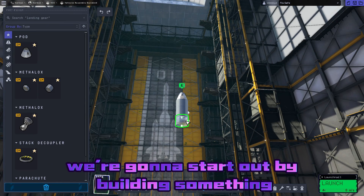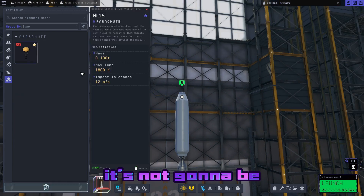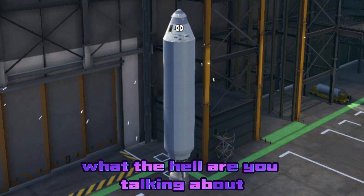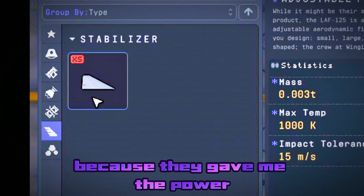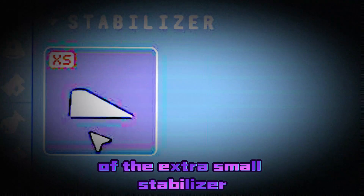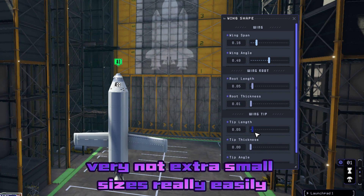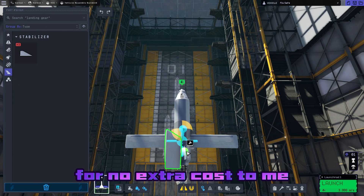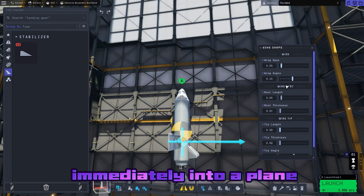We're going to start out by building something that may look very similar to a rocket — but trust me, it's not going to be. You may look at this and say, 'Smoony, that is literally just a rocket,' but I would say no, because they gave me the power of the extra small stabilizer. Something that can be stretched into very not-extra-small sizes really easily for no extra cost, which is a pretty dumb decision on their part. Because I'm going to turn this immediately into a plane.